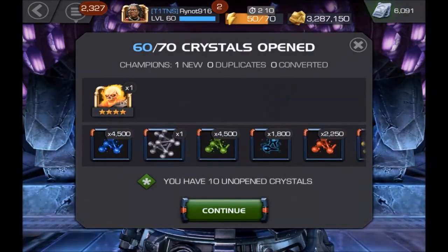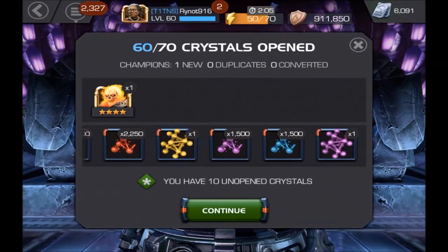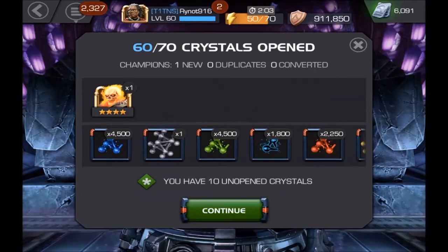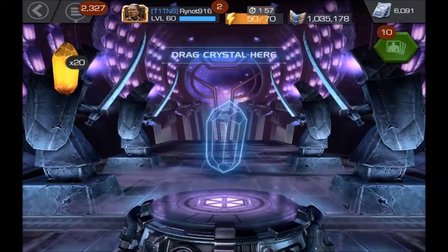We formed two Catalysts there — a Basic and a Mutant, which is really good. I'm thinking of taking my X-23 up to rank 5-50, and I think that was the third Mystic Catalyst that I needed to do that.